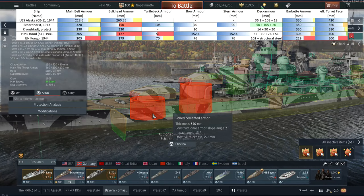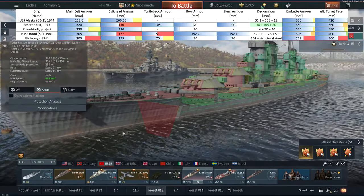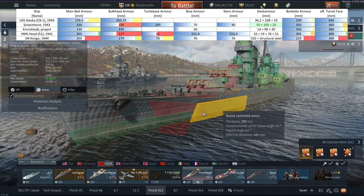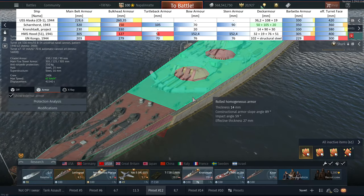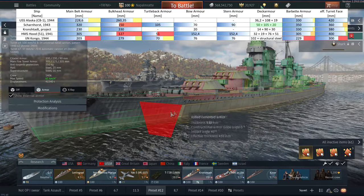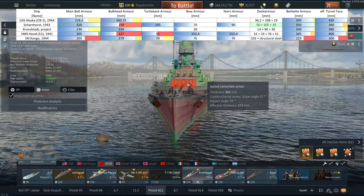The Scharnhorst also has really strong barbettes at 350 millimeters, and the turret faces, while flat, are roughly 360 millimeters thick. Moving to the Kronstadt: it has a belt that is surprisingly thin — around 230 millimeters, similar to the USS Alaska — but it's a rather long and uniform design. It likely has the strongest bulkhead in this comparison at 330 millimeters, and deck armor ranging from 14 millimeters up to a second deck of 90 millimeters. Barbettes are also 330 millimeters thick, and the turret faces offer roughly 370 millimeters of frontal protection.